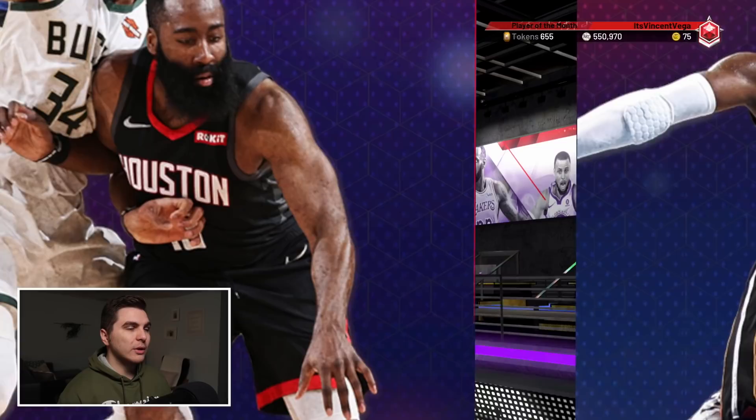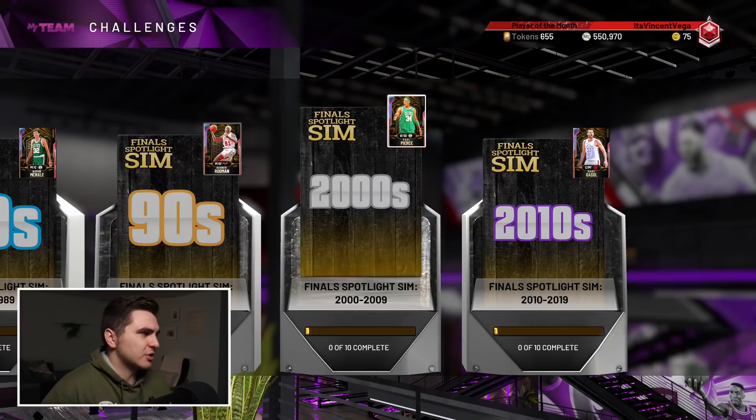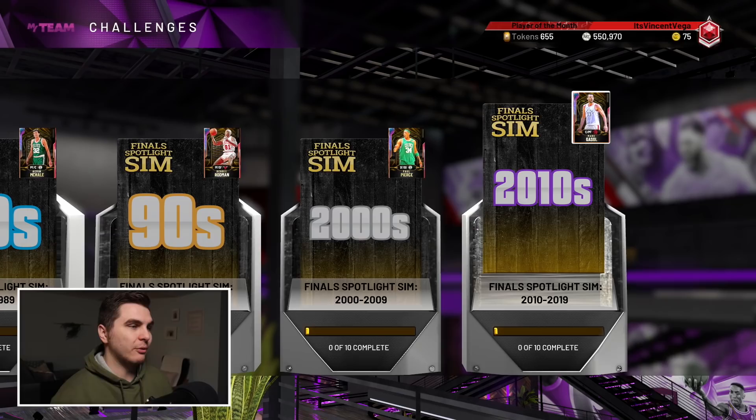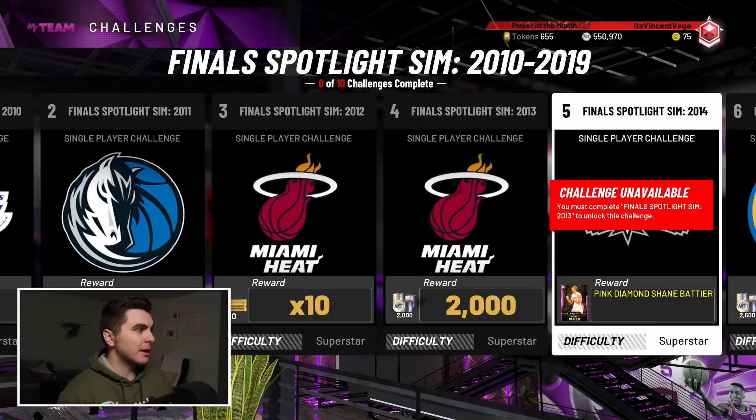We're in the past on the packs — I pulled nothing, it's all good. Now let's talk about all this free new content: Opal Dennis Johnson, Opal Kevin McHale, Opal Dennis Rodman, Opal Paul Pierce, and Opal Magic Johnson — all combining to unlock the new Galaxy Opal final Spotlight Sim reward, Larry Bird. I'm curious to see which of these cards are the best and which ones might make my lineup. I've done basically none of them, but let's dive into some stats, badges, and gameplay.